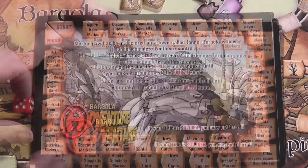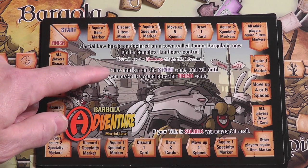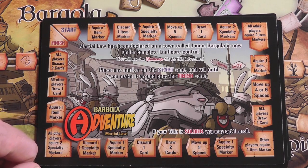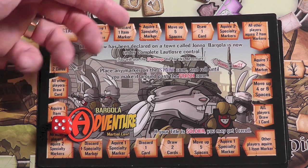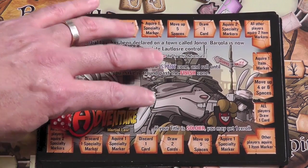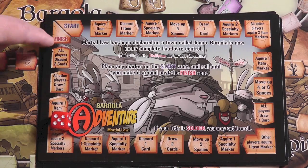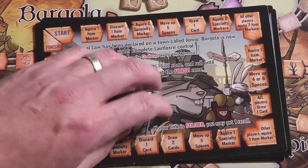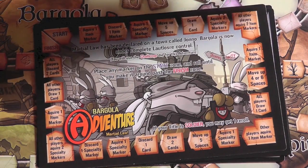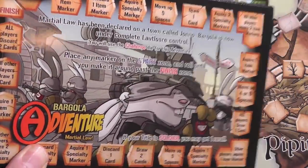I'll give you an example. So if you go on an adventure in Bargola, it's going to have its flavor text — basically martial law has been declared in a town called Jono and Bargola is now under complete control. You're going to use the challenge die, pick a marker of any kind, and move around here gathering items. You're literally marching around in a little mini adventure. This one's generally pretty good for picking up items, specialty markers, and sometimes cards. You go around, when you complete it you're done — it's very fast. Sometimes other players will get stuff based on what you did. Your little character stays on the map — you just come onto this adventure board, grab a marker, and do your thing. They're all basic, different, and simple with good flavor.